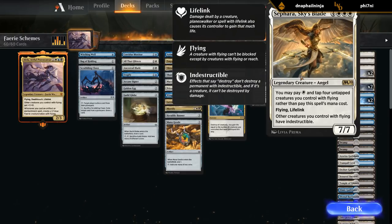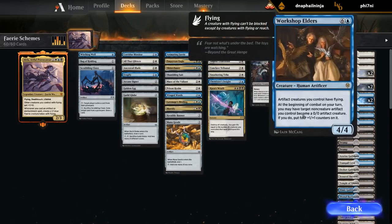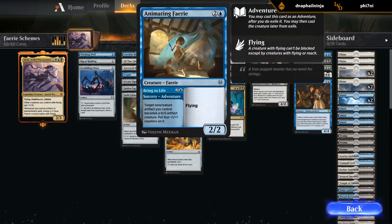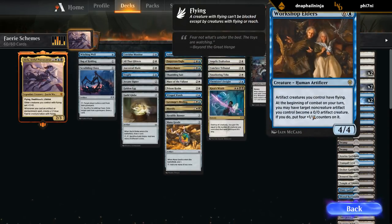And then Sephara — pretty powerful. We're probably not going to be playing Sephara for 1 mana too often in this deck, but it's definitely possible. Still, a 7-mana 7/7 with flying and lifelink is pretty strong, and it gives other flyers indestructible. Last but not least, Workshop Elders — 7 mana, 4/4. Artifact creatures we control have flying, and at the beginning of combat we get to turn an artifact into a 4/4 creature, pretty similar to Animating Fairy. So that's also quite strong.